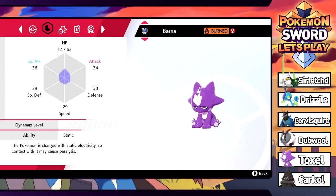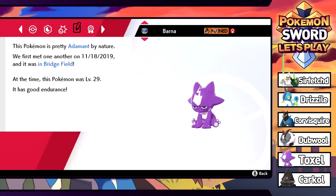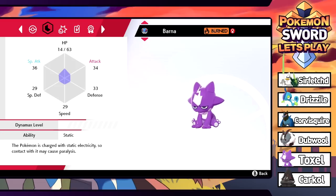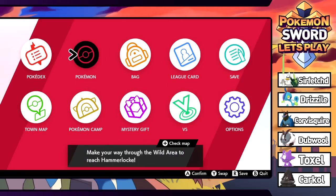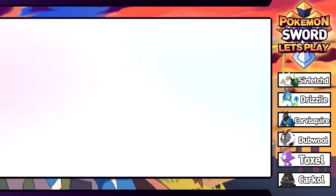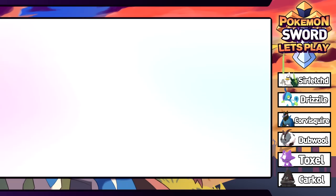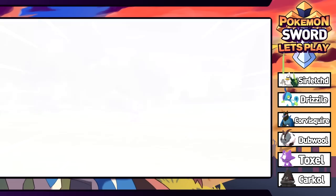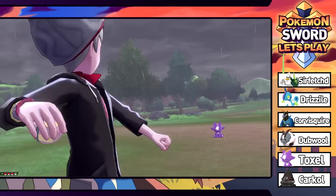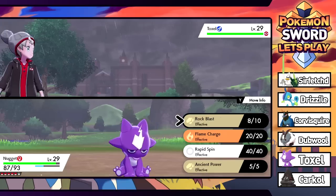This one has Static. It knows Nuzzle, Growl, Flail, and Acid. It's Adamant nature - that's actually kind of unfortunate since this thing is more of a special attacker. The good news is we can press R to go to the boxes and grab the original Barney back. Maybe I'm incorrect and when it evolves it's more of a physical attacker. I'd rather just have a level 29 one - let's try to catch one more and see if we get a better nature.